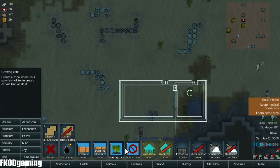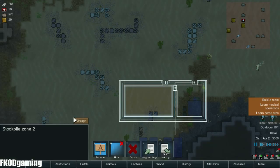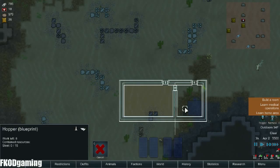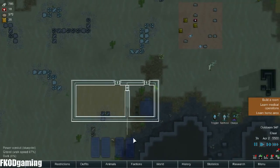Then we are going to set a stockpile zone right there. Storage — clear all, set to important. Foods: all foods. And animal fodder. We can set the hopper priority once it gets built. Let's go ahead and speed up time.